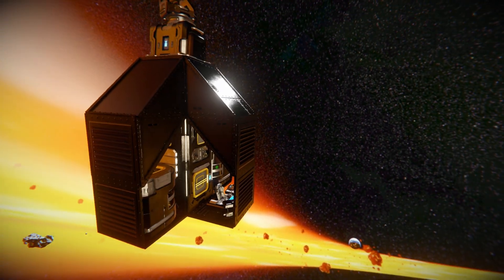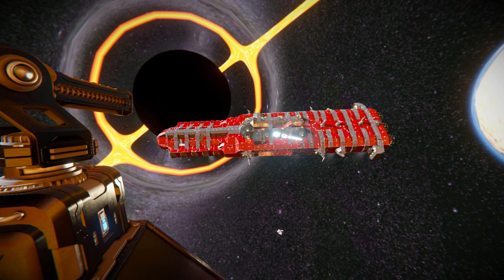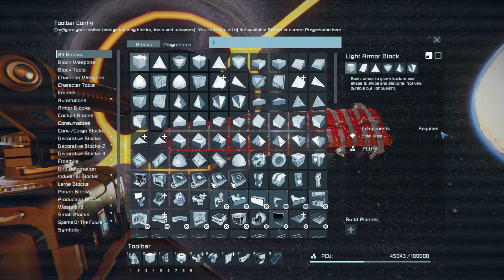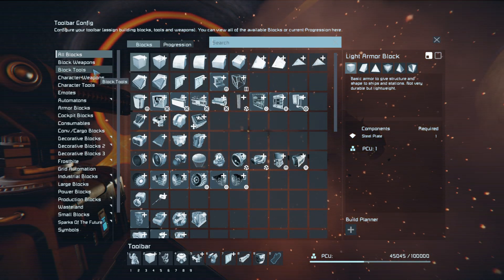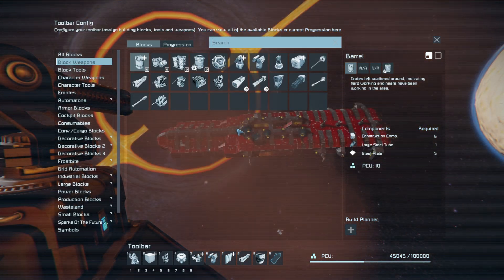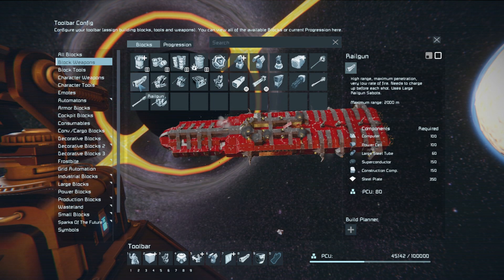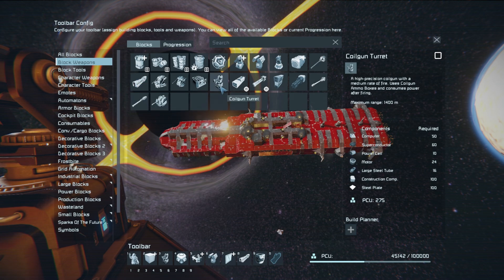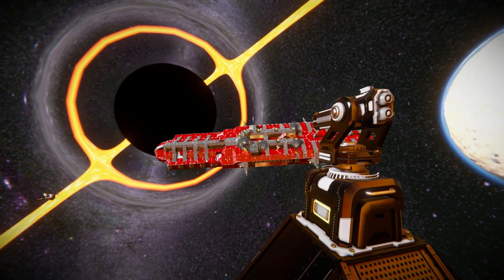The final thing to cover is the build cost. Turning around to look at the weapon blocks - the large rail gun requires 150 superconductors, but comparing that to the coil gun we see it's a little bit cheaper at 60 superconductors, with everything else easily buildable at the start of the game.